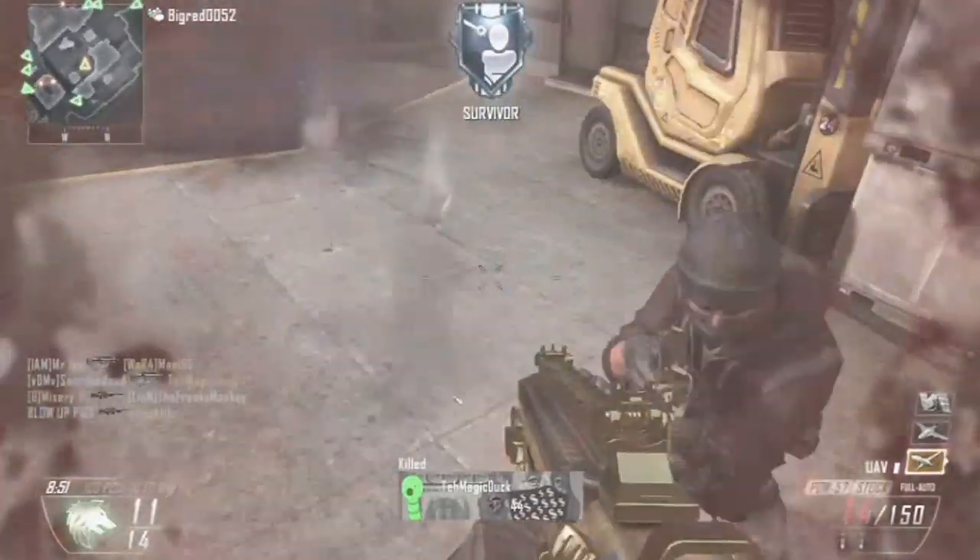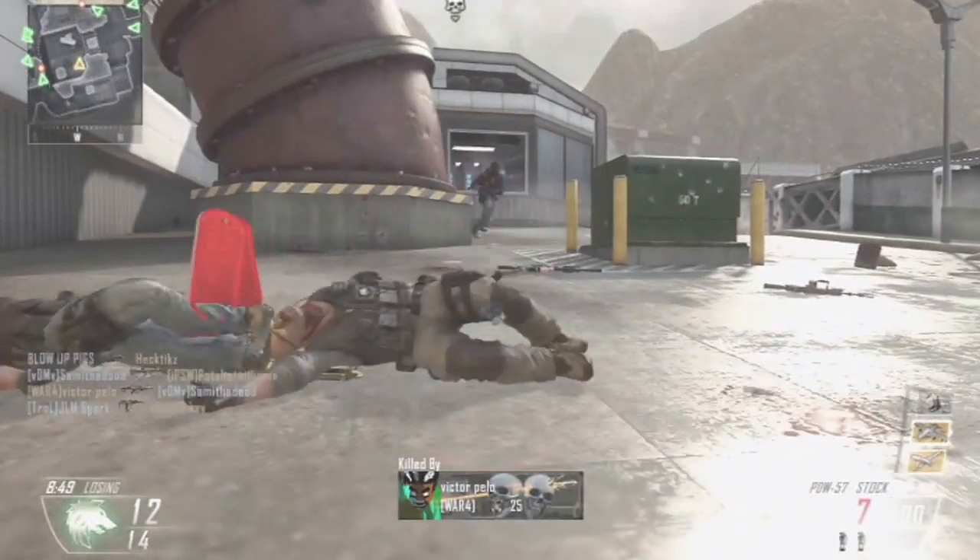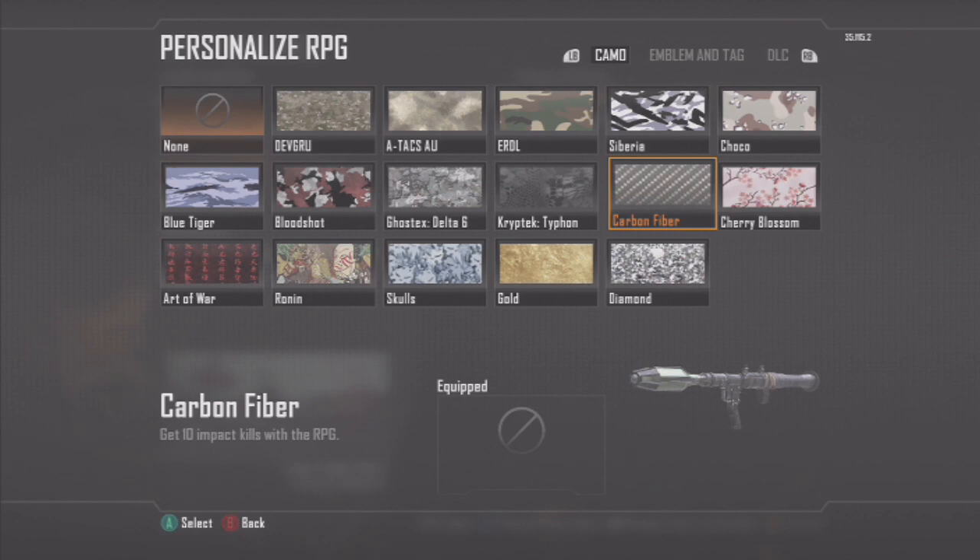Don't waste your time with UAVs because that is so hard to hit it's ridiculous, but I have seen people do it so if you're feeling crazy then go for it. You also need to get 10 direct impacts with the RPG — this isn't really that hard, but it's a lot easier if you get up close, aim right at them, and if you can come up behind them it's even easier. The good thing about this is it also gives you a scavenger pack so you can carry on getting your RPG kills.